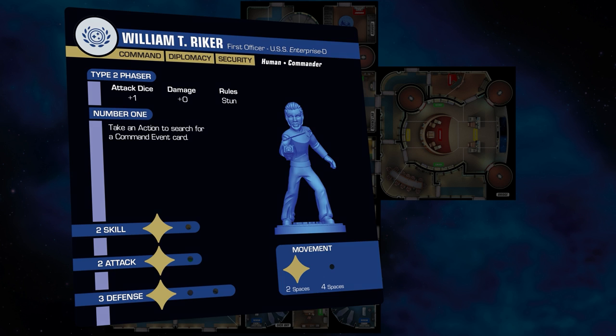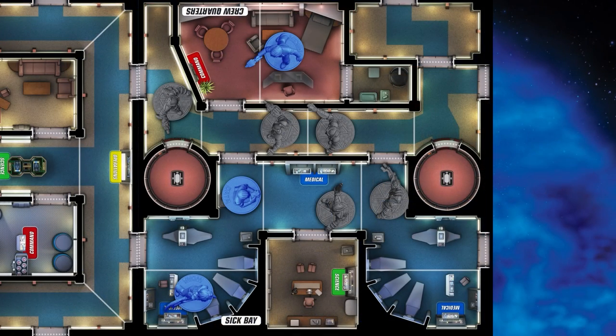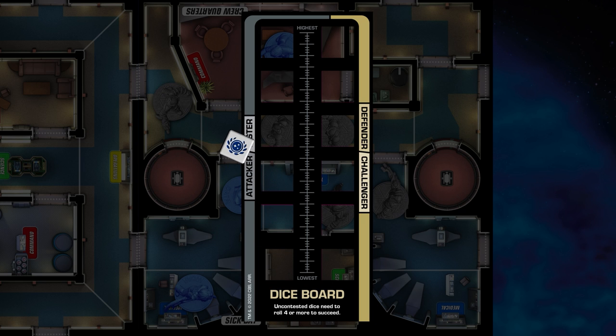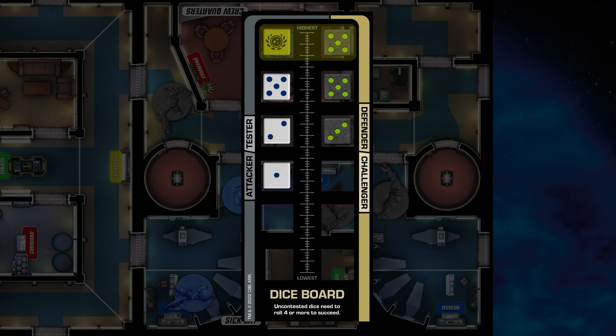Attack actions: when a character takes an attack action, they use one of the attack actions described on their card. Each character has at least one attack action and can gain additional ones with support cards. You can only use one attack action at a time, but you can choose a different one each time. The target must be in line of sight, and you cannot target friendly characters. Roll attack dice equal to the attacker's current attack rating, plus any additional dice granted by their attack action or weapons. Line up the dice highest to lowest. The opponent rolls their defense dice equal to their defense rating, also lined up highest to lowest. Where the attacking die is higher, the defender takes damage; where they are equal, they cancel out; where the attacker is lower, no damage is done.